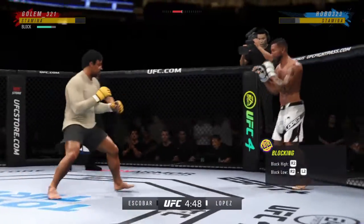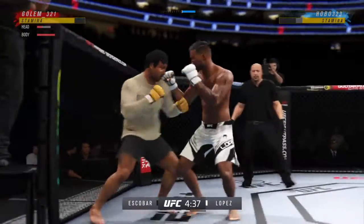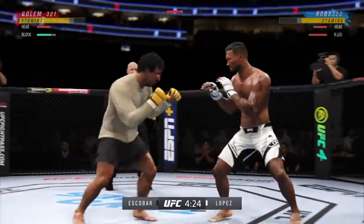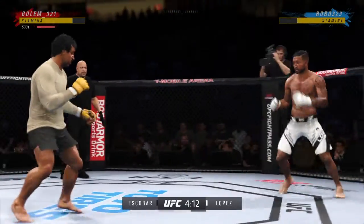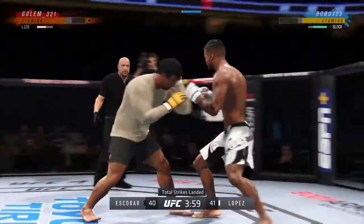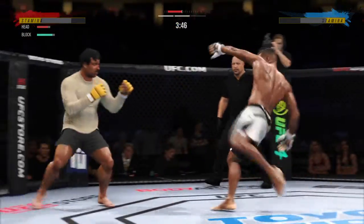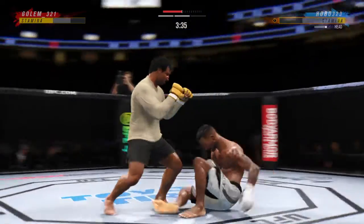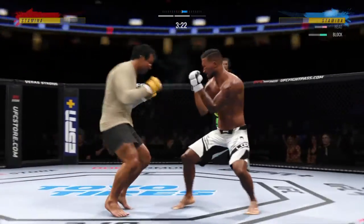Blocks the shot. Nice punch lands. Oh, is that a big move to the body — we'll see if he can follow up. He's giving him so many different things right now. Nice body kick right under the elbow. Punch is blocked. Can't put any weight on it. He's looking for that left hand — not there. That is as big a strike as he has landed thus far tonight. Massive shot lands. Look at how tough his opponent is though — still standing, still in the fight.